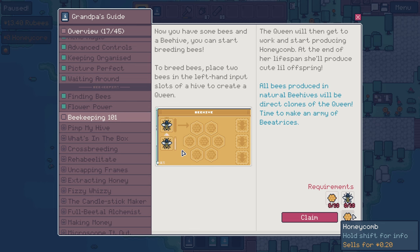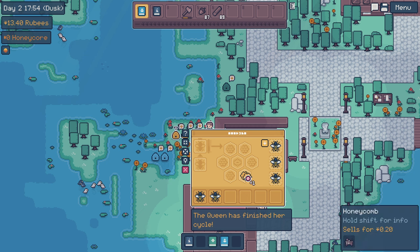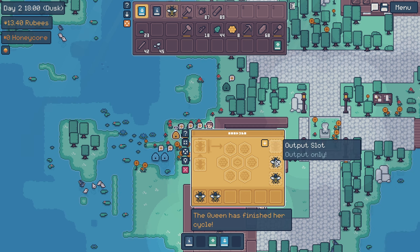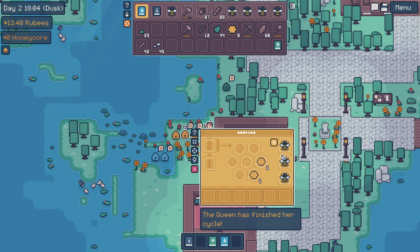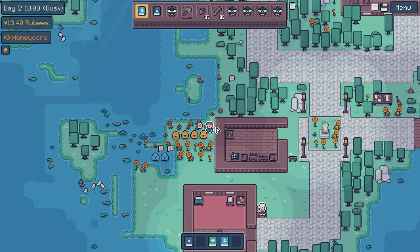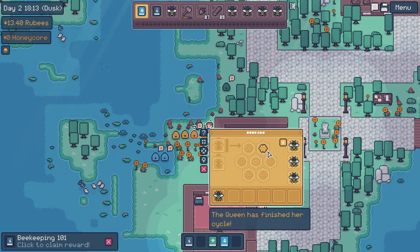So what are we trying to do? We're trying to get 10 honeycombs and 10 common bees. I think we can do that already, probably. Can we take these please? There we go. 10 common bees. Okay, we got the 10 honeycombs. Two, four, six, eight. We need two more. Oh, never mind. We already did it.